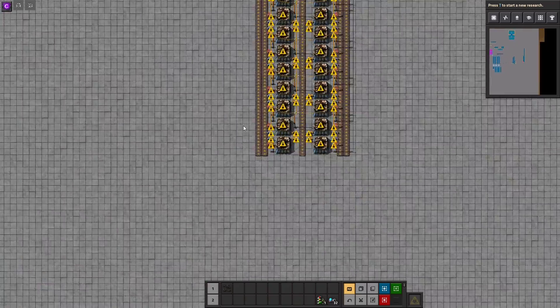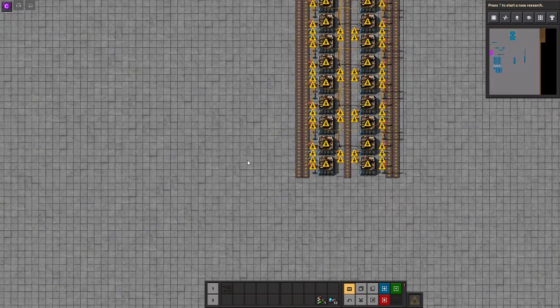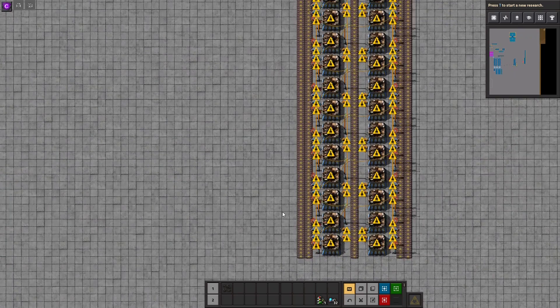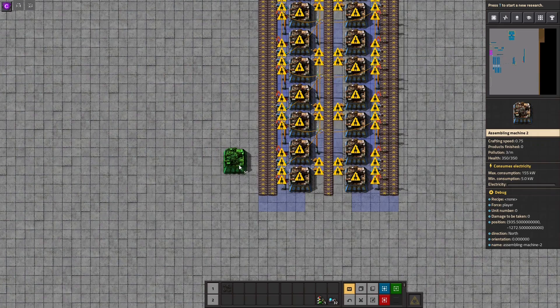Let's check the inputs for the military thing. Of course first of all we're gonna need some walls. And I think to do the walls we're gonna need two machines probably, something like that.